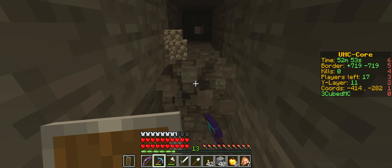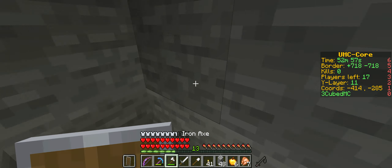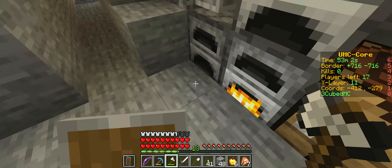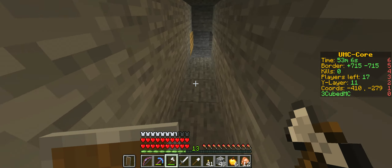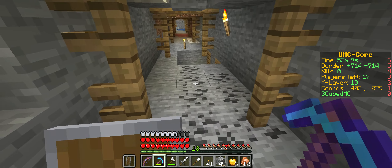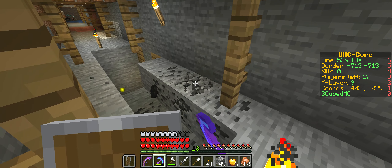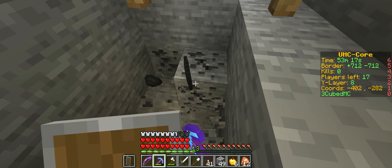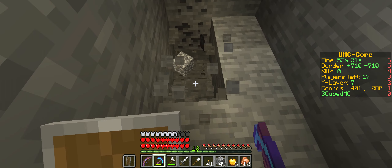Let's go up. This mineshaft is right here. There's some level potential in here. There's a skeleton right around the corner. I'm just digging up the coal. Oh, there's a diamond right here. You found your diamonds!